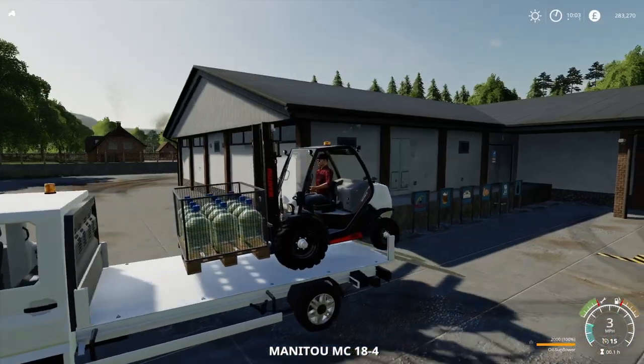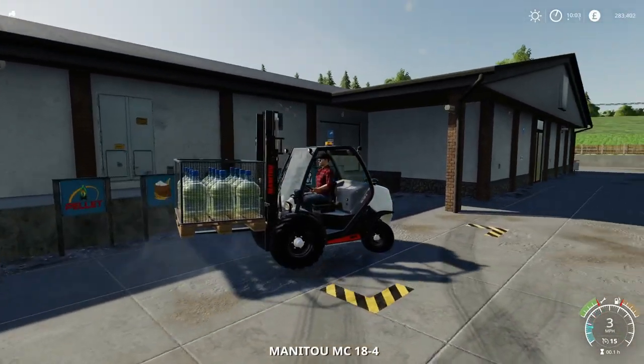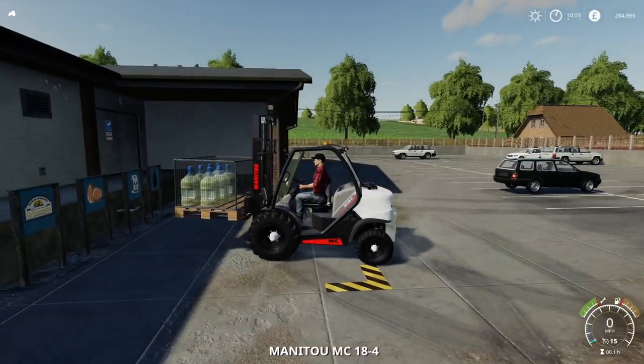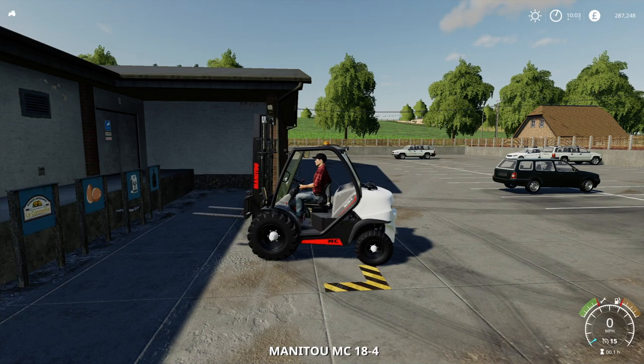Here we are down at the supermarket. I haven't used this trigger yet, but that trigger's not a problem — we haven't even dropped it down and it's just disappearing, which is exactly what you want. As soon as you're in the trigger you want it to go. That has given us an income of £3,977 per pallet, so you're going to get just under £40,000 for those 10 pallets.